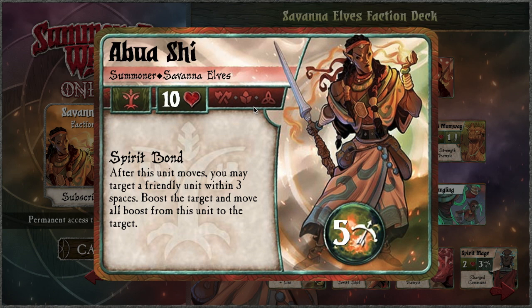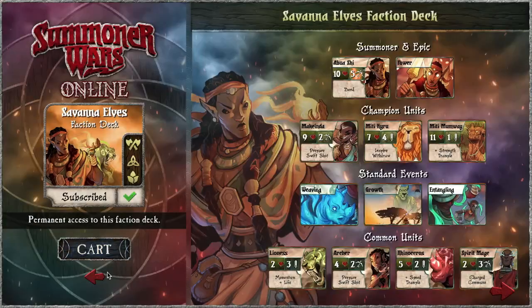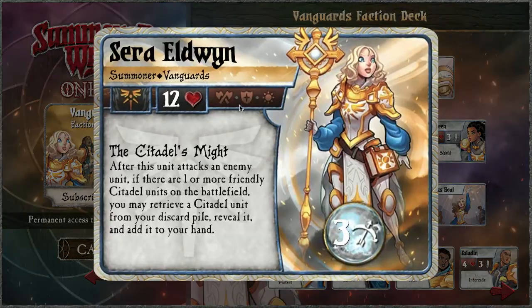Divine is about protection — protecting your units. Sun is about everything outside of the battlefield: anything that's not on the battlefield. That's where sun is — your hand, your deck, your discard pile, events. Stuff like Shadow Elves pulling units back to your hand, Eternal Council perpetuating events, all that stuff.